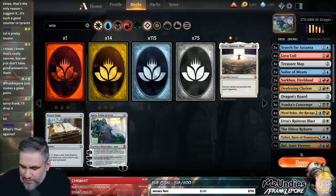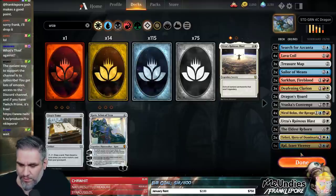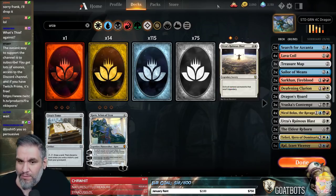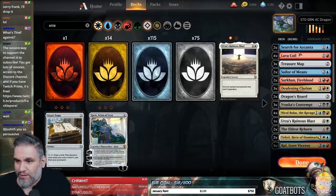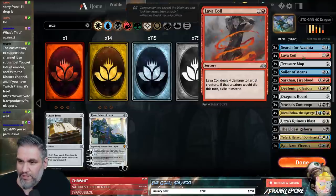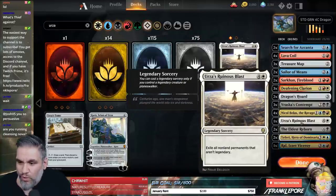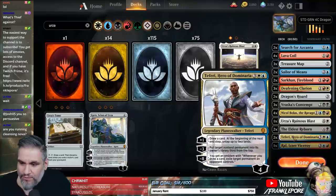What's going on guys? Welcome to part 3 of our Twitch Rivals stream testing. Tomorrow — well, today if you're watching — we played an event earlier today, and we're going to play this 4-Colored Dragons deck. You might have seen the outcome, but we're just testing the deck right now. You guys get to see 4-Colored Dragons in standard. We are playing 2 Search for Azcanta, 4 Lava Coil, 3 Treasure Map. We just added 2 Sailor of Means and 1 Urza's Ruinous Blast.